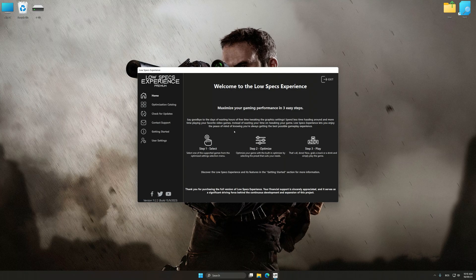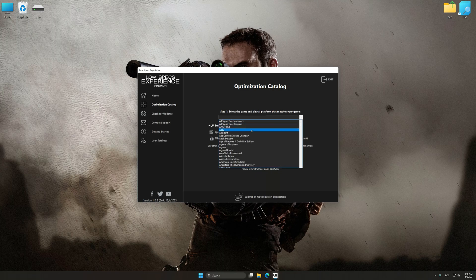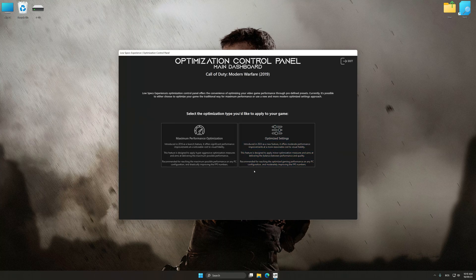Now select the optimization catalog, select the applicable digital platform, and then select Call of Duty Modern Warfare 2019 from the drop-down menu. Once done, press the Load the Optimization Package button. Low Specs Experience will automatically detect a supported game version on your system. Now press OK and the optimization control panel will load.